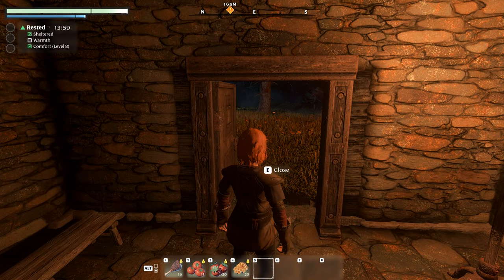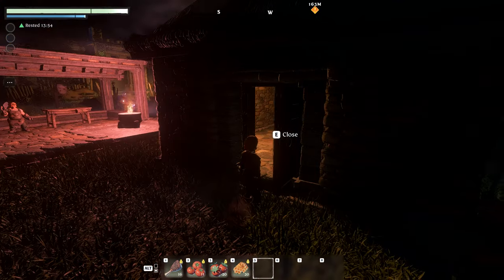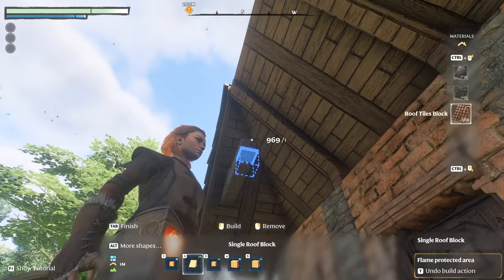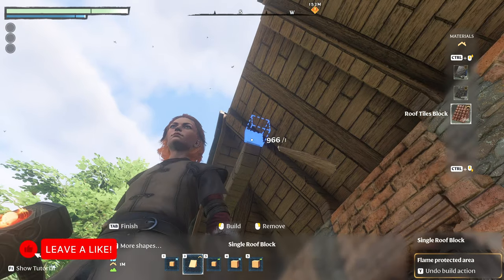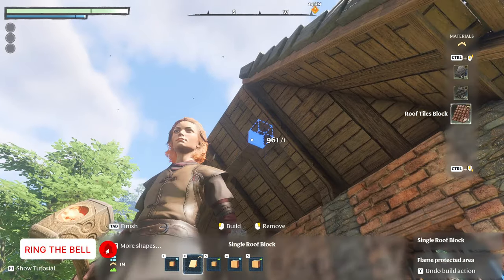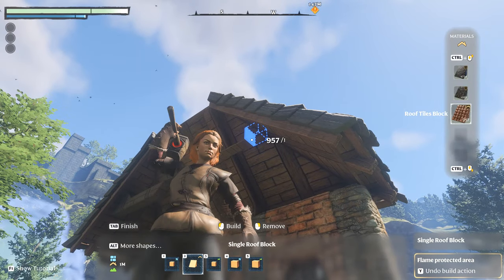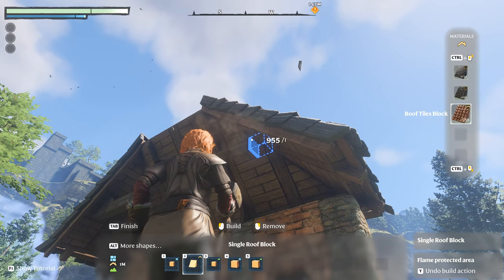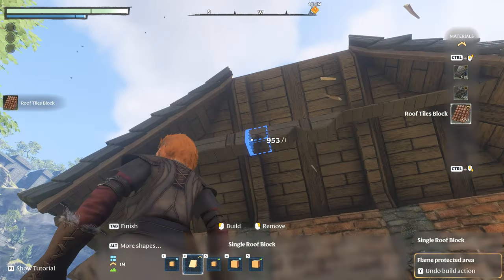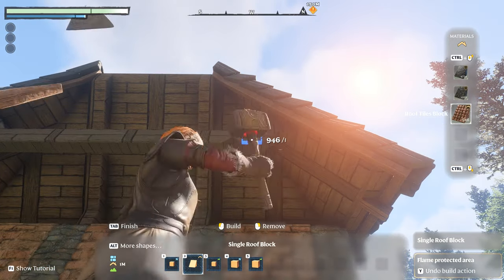Furniture like beds and tables can be freely rotated — just disable snap points, hold R, and rotate with your mouse wheel. These are just a few basics of building in Enshrouded. If you enjoyed this guide a like is greatly appreciated, and if you have any tips, tricks, or unique building experiences, please share them in the comments below. For more guides and tips on Enshrouded or other games, be sure to check out the channel.